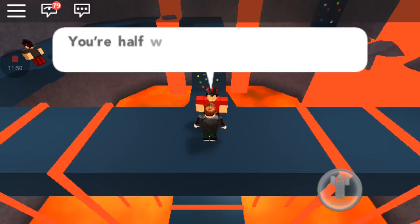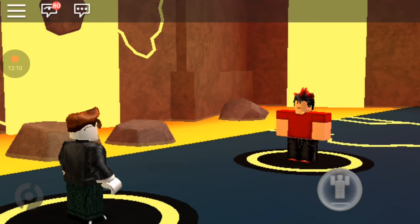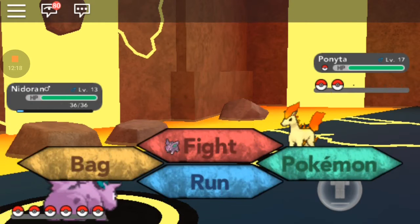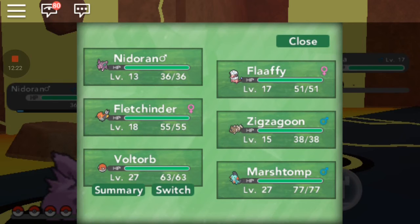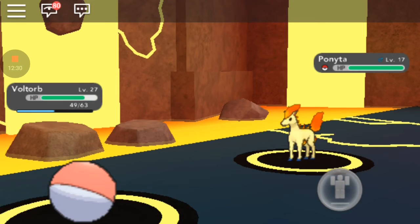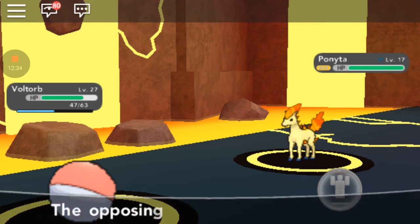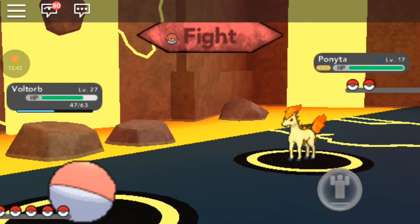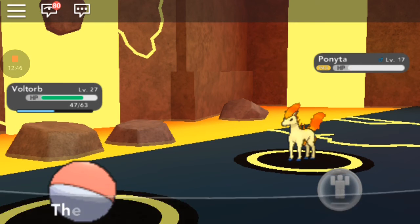This is the final gym battle. The gym leader's name is Kyro Cole — okay, that's a good name. Ponyta, I'm sorry but you're going to have to die. Voltorb, I choose you! Don't use Electric moves with Voltorb because the gym leader also has Ground types. Bonita's paralyzed — it's already graveled. Let's use Earthquake. I'm not going to use Self-Destruct.